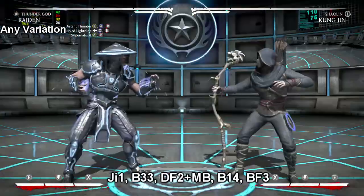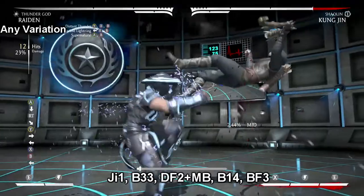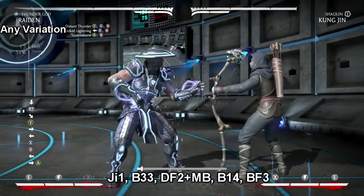So it doesn't reset and the player is allowed to block. This combo is another simple one — it's a low mix-up. That's why I wanted to add it for you guys. That back 3-3 is awesome to confuse the opponent by starting low.